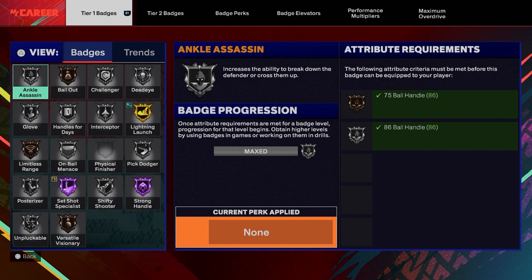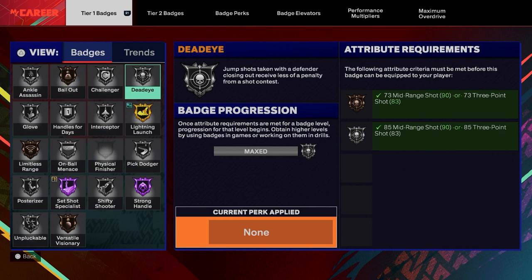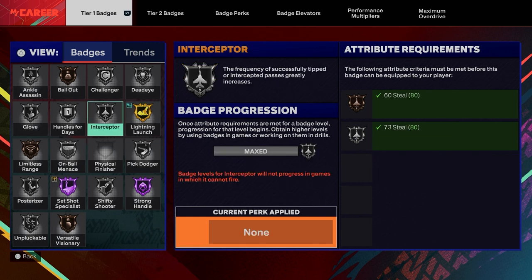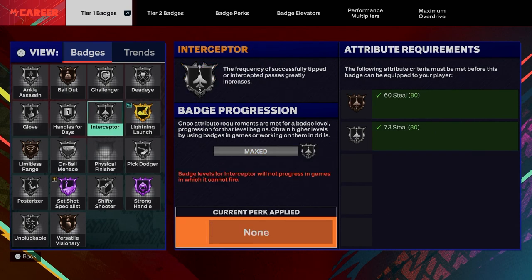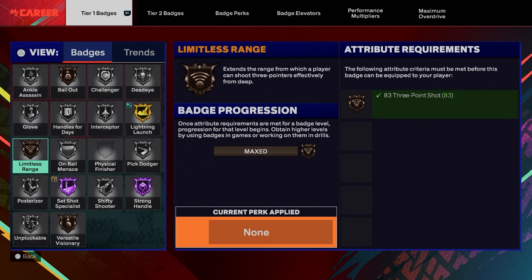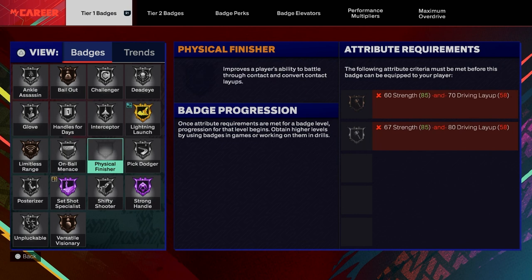These are all my tier one badges. Ankle breaker on silver, a-bellow on bronze, challenger on silver, dead eye silver, lightning lunge gold because I got it on Surgency — so if it rubs off on somebody it goes to Hall of Fame. If I match up paired with a guard that's using it, interceptor on silver, handle for days on silver, glove on silver, limited range on bronze, on-ball menace silver. I don't have physical finisher yet so I got to get my close shot up.